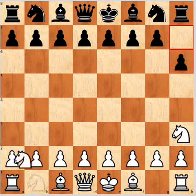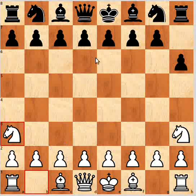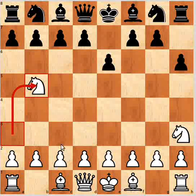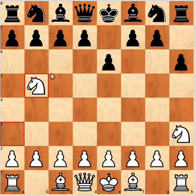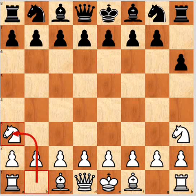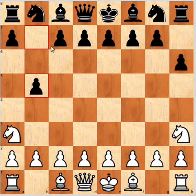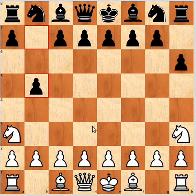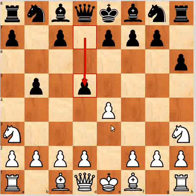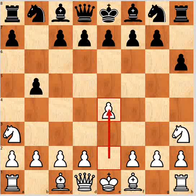Another move is knight a3. This hardly ever gets played, but it's not such a bad move. One reasonable option for black is e6, which after knight b5 would transpose to the two knight c3 lines that we'll cover later on. Another option is b5. After b5, white can play e4 when d5 will transpose to the two e4 lines that we'll also look at later. But e3, e6, and now knight f4.